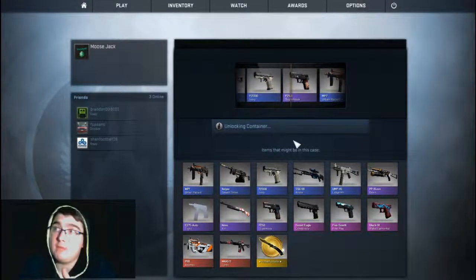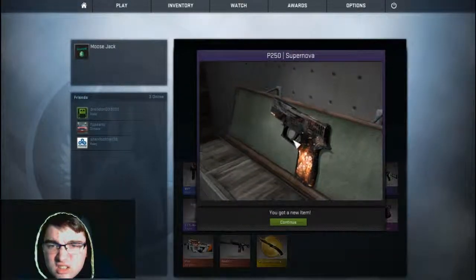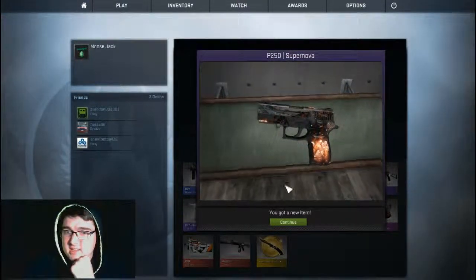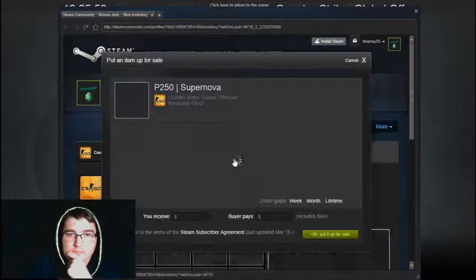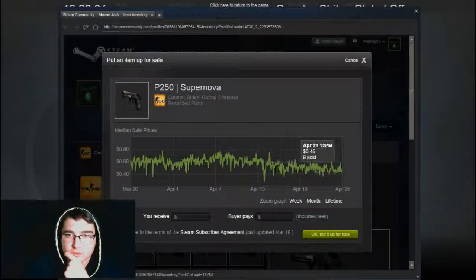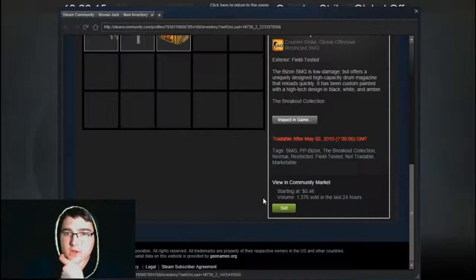Okay, I'm not mad. Super Nova looks pretty cool. That doesn't look like the design to me though — well worn. How much does it go for on the marketplace? Well worn Super Nova: 45 cents. What about the Osiris? The Osiris goes for 46 cents.